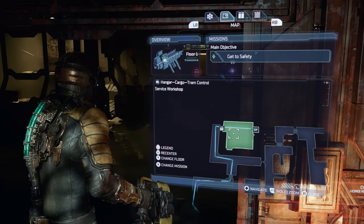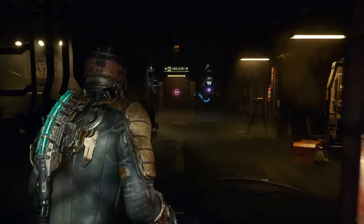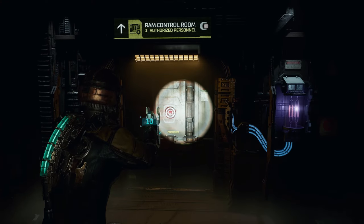So this door is found inside of the service workshop in the Hangar Cargo Tram Control Room. And once you exit the elevator, you guys will find the tram control room door that is locked, as well as a guy screaming for his life behind it.